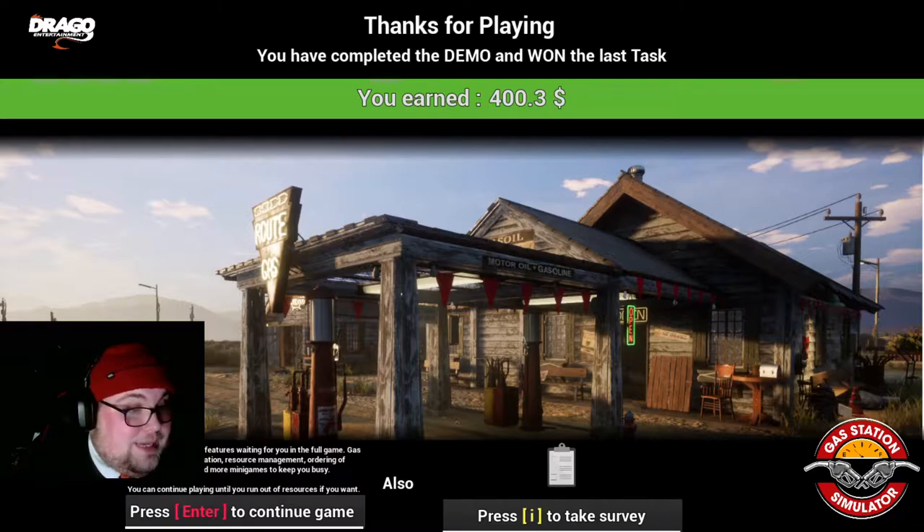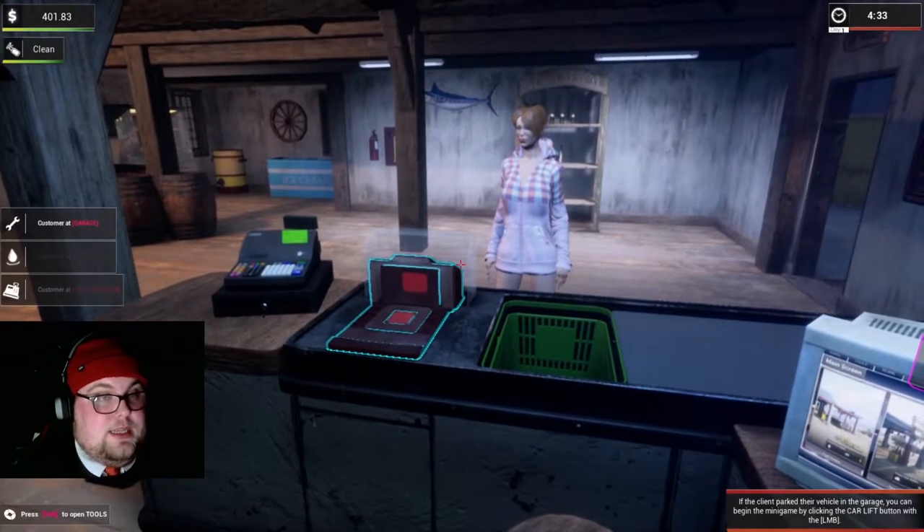So let's have a look here — 'There are many more features waiting for you in the full game: gas station compensation, resource management, ordering resources, and more minigames to get you busy.' Press N to continue or press I to take a survey — let's take a survey.